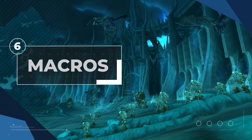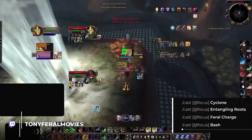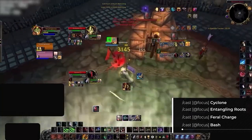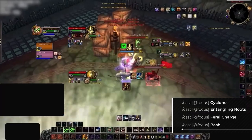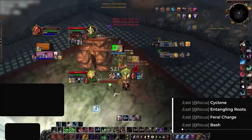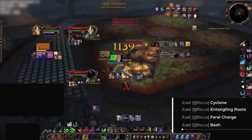Finally, to round out this video and finalize setting up your character, we've got macros. Starting off with the standard focus macros, these all help to make your gameplay a lot more fluid, preventing the need to swap target before using abilities. You ideally want a focus macro for all important crowd control and utility. For feral druids this is primarily cyclone, feral charge, bash, and entangling roots.